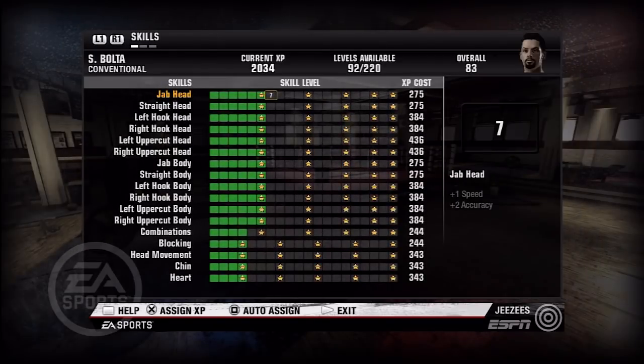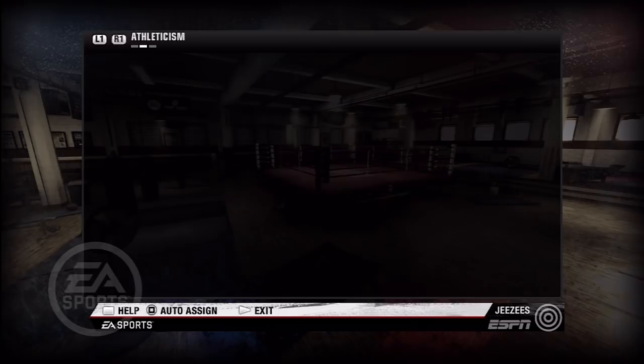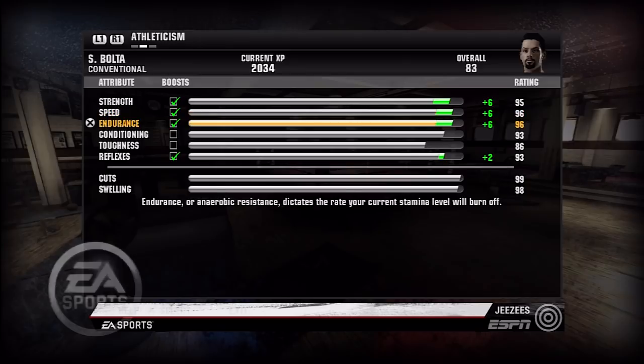One key thing I wanted to touch on is the development of your boxer, regardless if it's a guy that's already been created or one that you're going to create yourself. There are attributes you can see here, from jab to the head all the way down to heart — these are attributes of a boxer that you can increase. The way you increase them is through gaining XP, which you earn by doing training and fighting your fights.